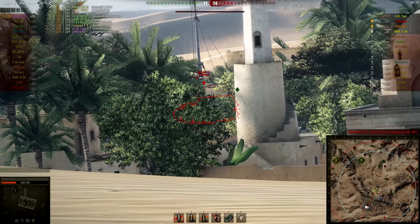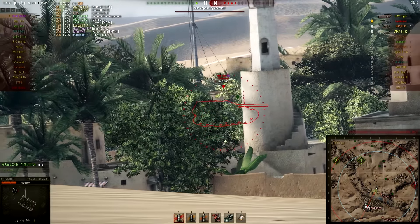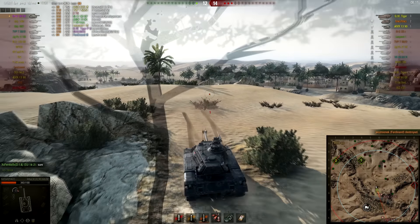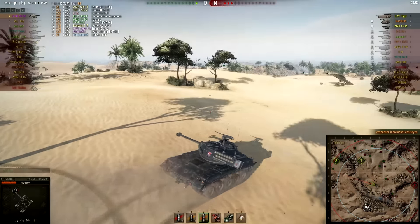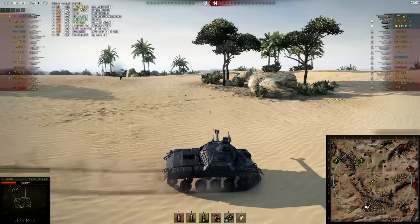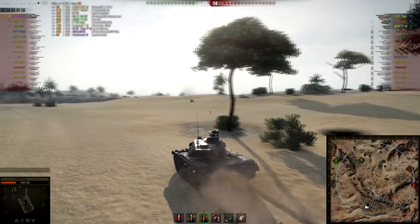It's annoying sitting here because of the artillery but we do pick up the kill on the Ferdinand so we don't have to worry about the cap circle anymore. Now it's two arties versus me and a 3090 with 308 points. The 3090 could still set up an easy ambush and finish this game. I load my last HE shot for either the arty or the 3090.